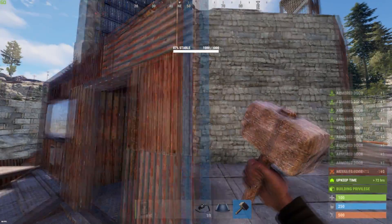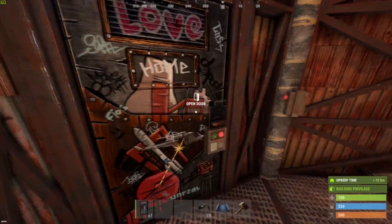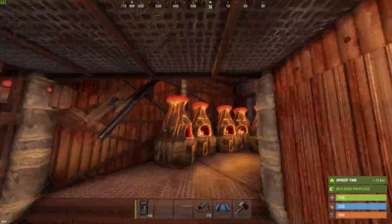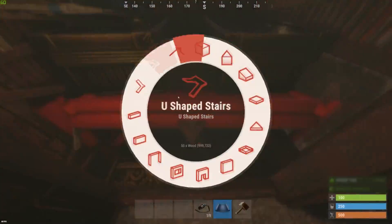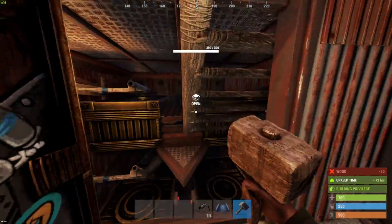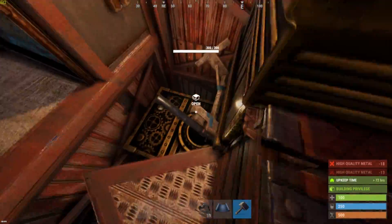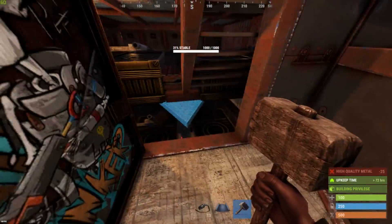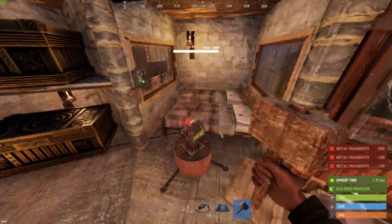While upgrading the entrance, upgrade all single doors with armored doors. Eventually you want to upgrade the loot rooms to armored as well, in particular the doorframes and the stairs. This makes the most sense if during the build you already upgraded the foundations of the loot rooms to armored as well. In the mini copter hanger, upgrade the missing floor tile in the core to armored; anything else should be upgraded to sheet metal over time.